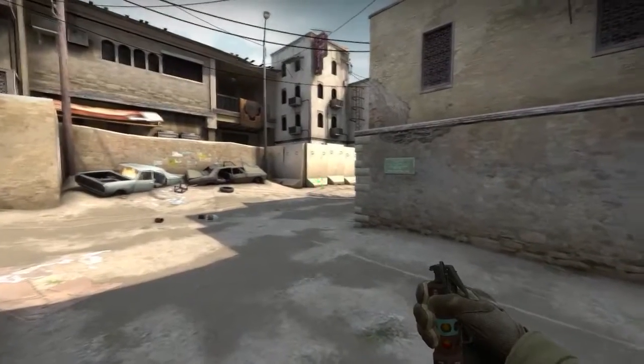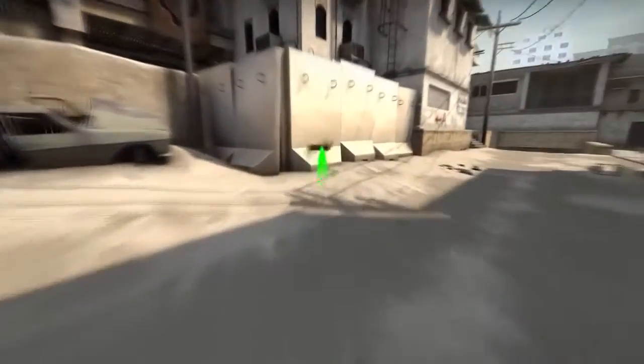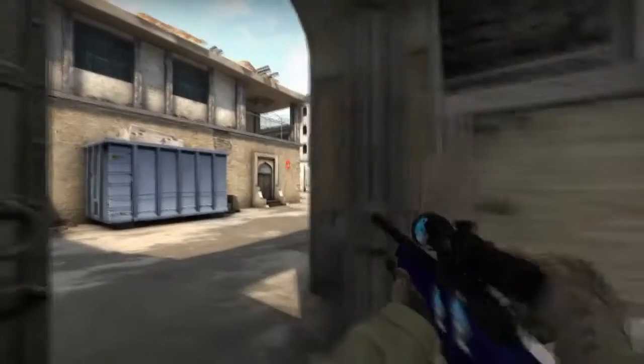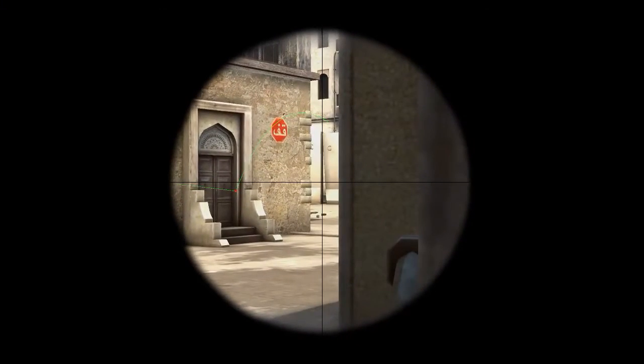Also, a flashbang against this sloped wall — just run and throw. As you can see, the upper who is peeking long from T side will be fully flashed.